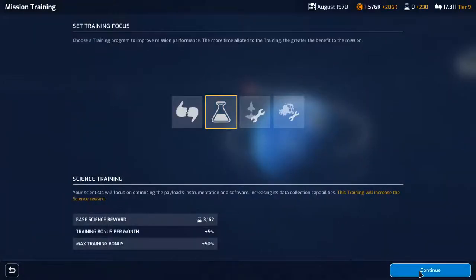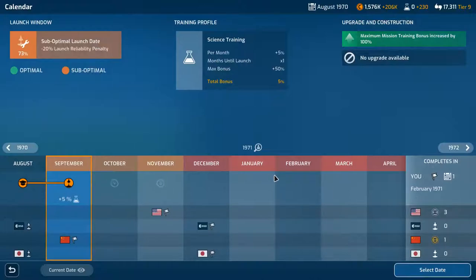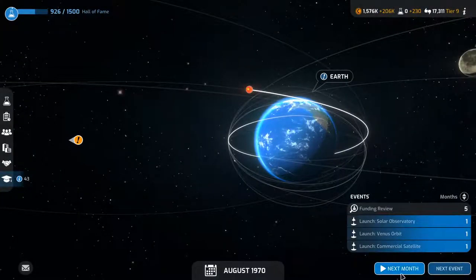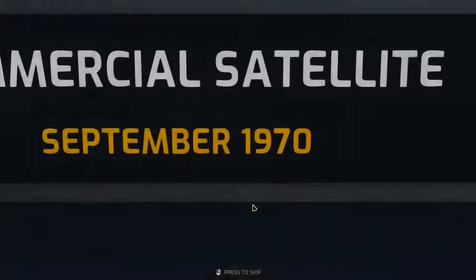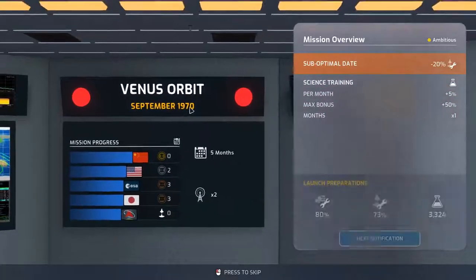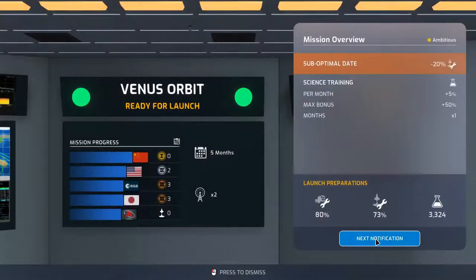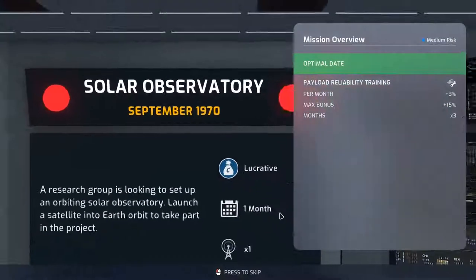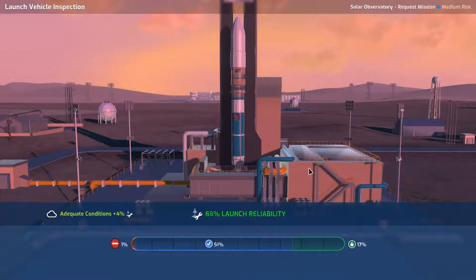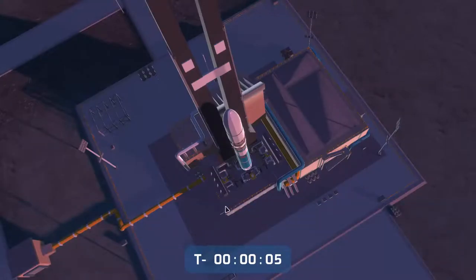We'll go science for this, confirm, set a launch date. I think I screwed this up but we'll go there — select that date, confirm mission setup, go to solar system. So we're launching three — oh god. Commercial satellite, that's fine. Venus orbit is ready as well. Solar observatory — which one is going first? Launch vehicle inspection, solar observatory, continue. We've only got one percent chance of failure.